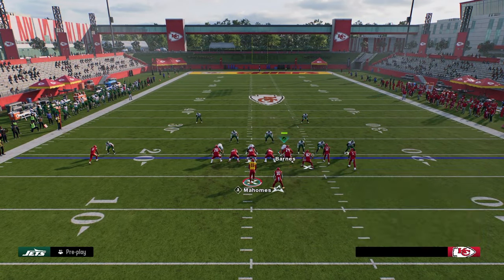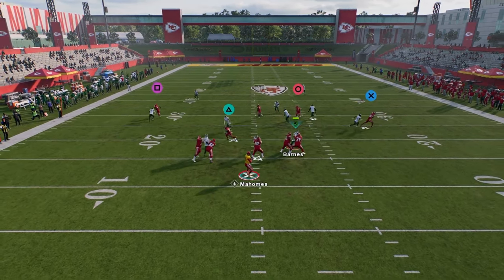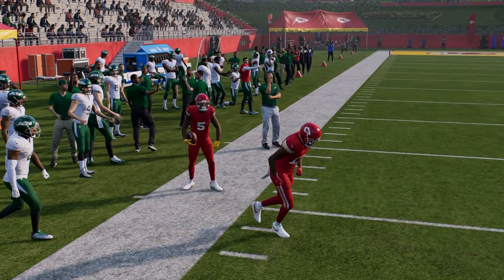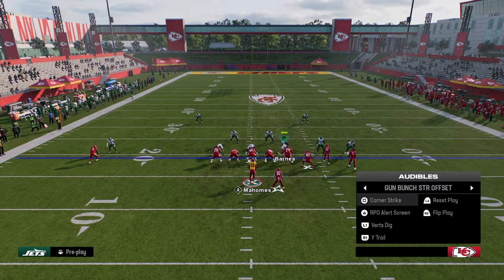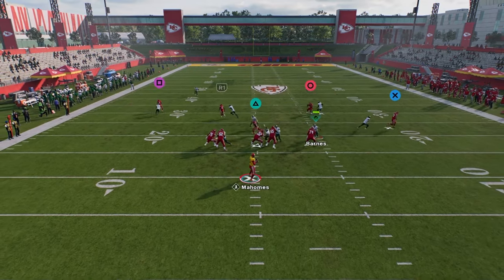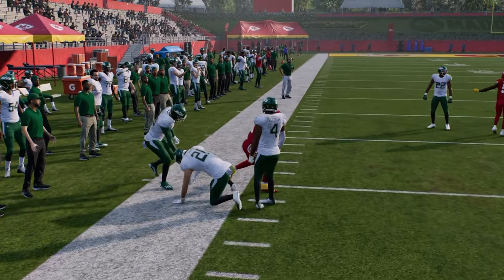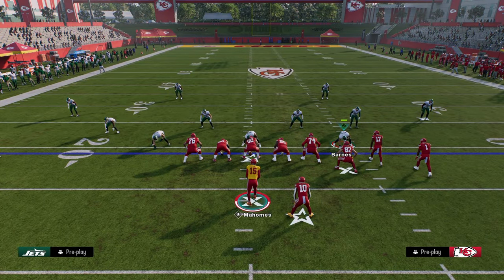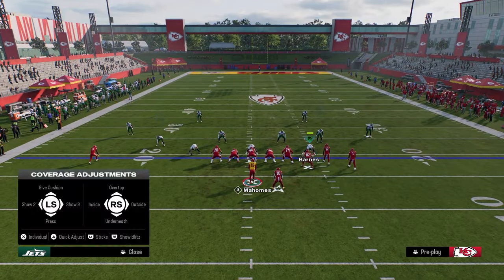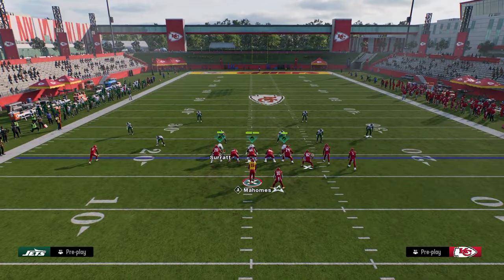Another route that does pretty decent against man coverage on this play is the backside C route. When he cuts to the outside, it's better than the double post C route. The double post C route is a little more inconsistent at beating man coverage, whereas this C route from Corner Strike does a better job of consistently attacking it. You also have your running back in route, which is pretty decent at attacking man coverage.